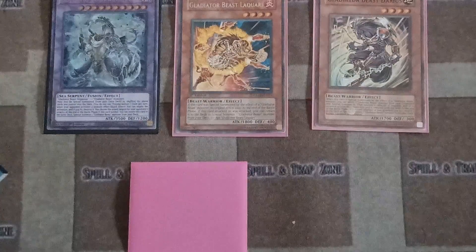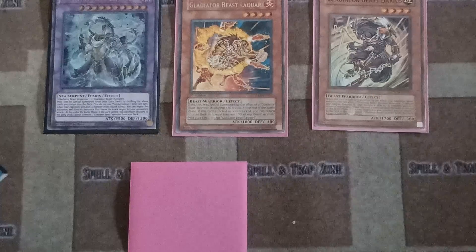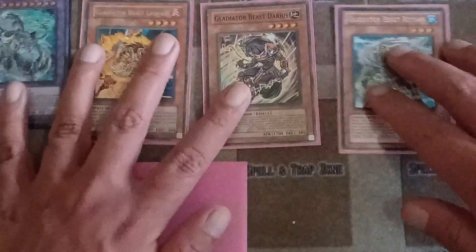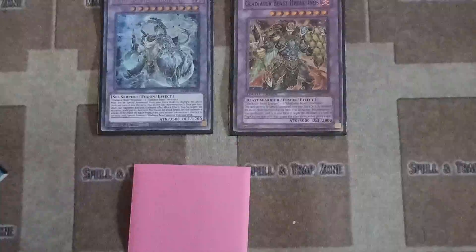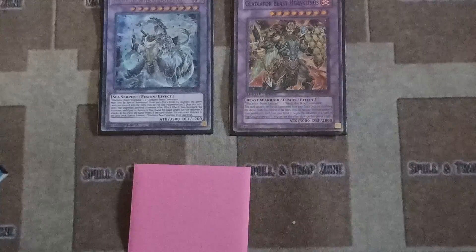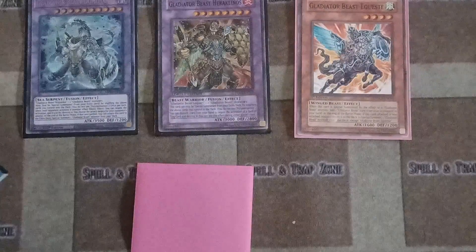If you want, use Darius and Laquari to bring out Heraklinos with three Gladiators — it's up to you whether you want it on the field. You still have options to tribute or play whichever Gladiator you need. You get the idea of what Gladiators do.